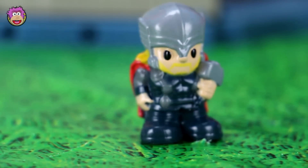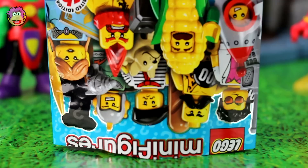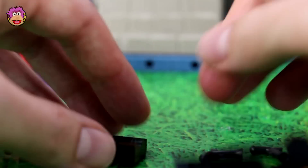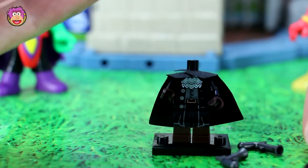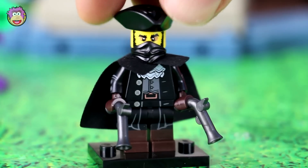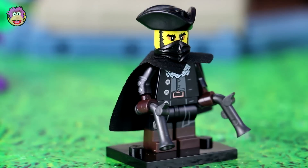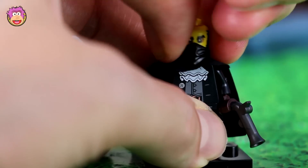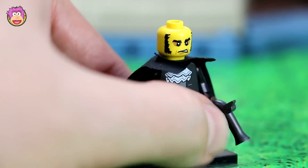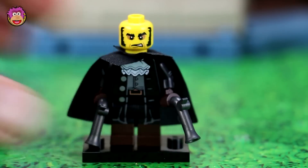Thor is in Martian Manhunter's team, so Flash is next. Give me the Lego Minifigures Series 17 blind bag. Now who's in there? It's the mystery figure, the Highwayman! I've opened one of these before — I think I did a video where I opened a ton of Series 17 guys at once and he was in there. He looks a bit angry without his mask. He's going to be awesome in the fight, especially with his muskets.